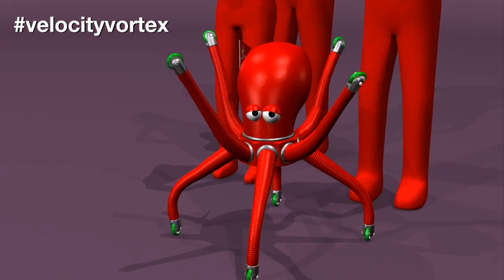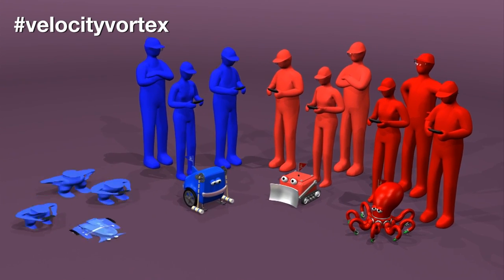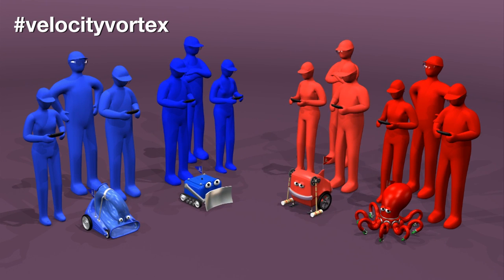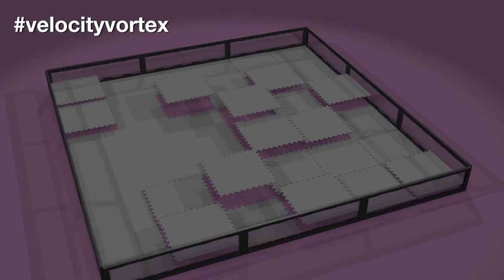After the match starts, the robot may expand. Each match is played with four randomly selected teams, two per alliance. Your alliance partner for one match may be your opponent in another. The game is played on a 12-foot square playing field with a foam tile floor and one-foot-high walls.